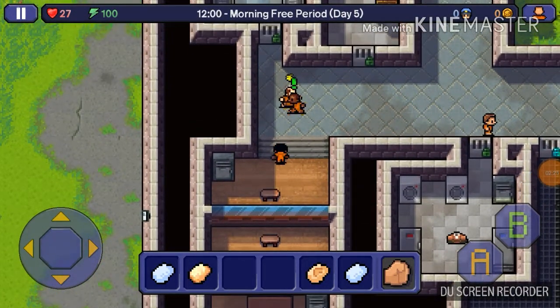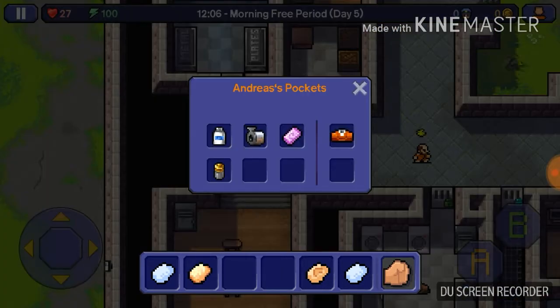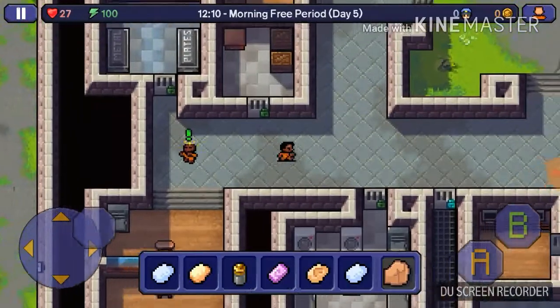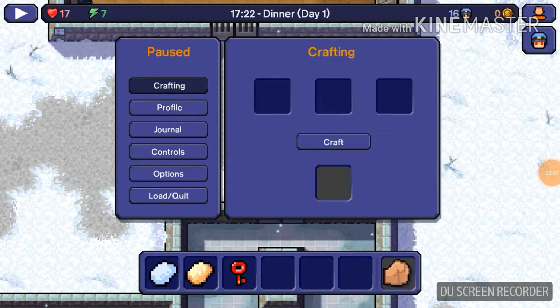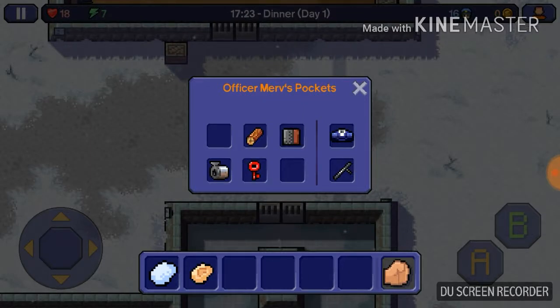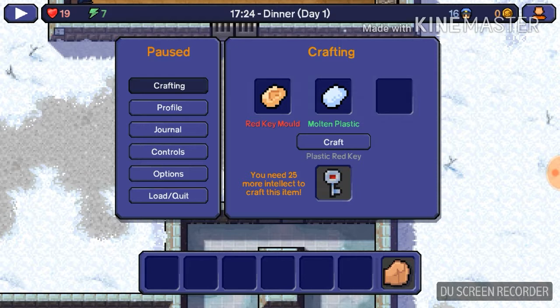Just going at it, huh? I'll be taking your soap and your battery, and I can't find the library for some reason. Let me get back to looking again. I got a new key now. Grab your putty, red key, mold that. Give him back the key so he doesn't tell on you to the warden. After that, mold them together — mold the molten plastic in the red key mold, or any type of key mold.